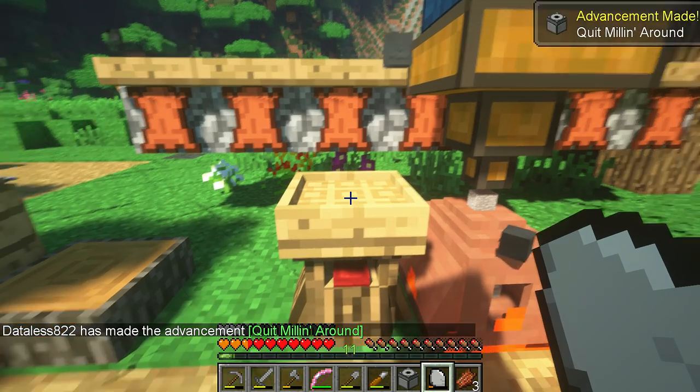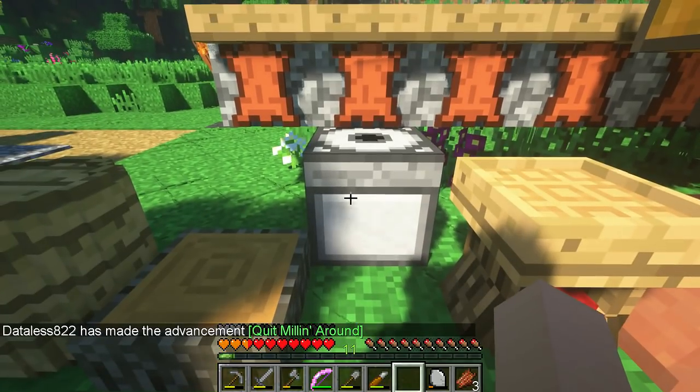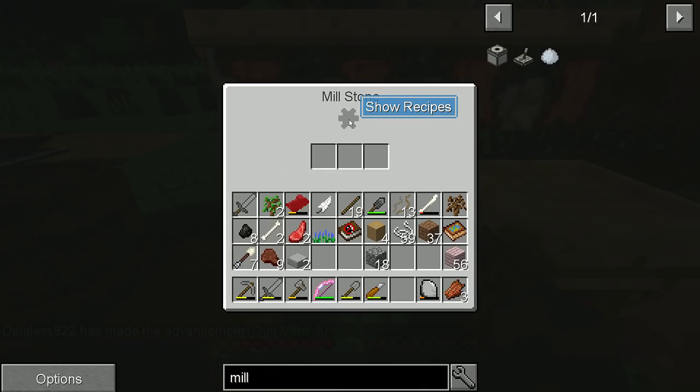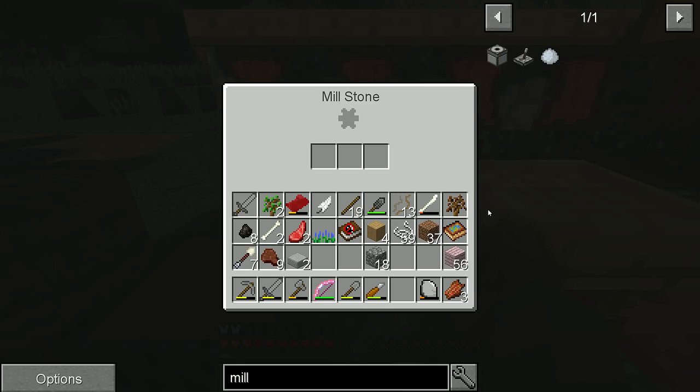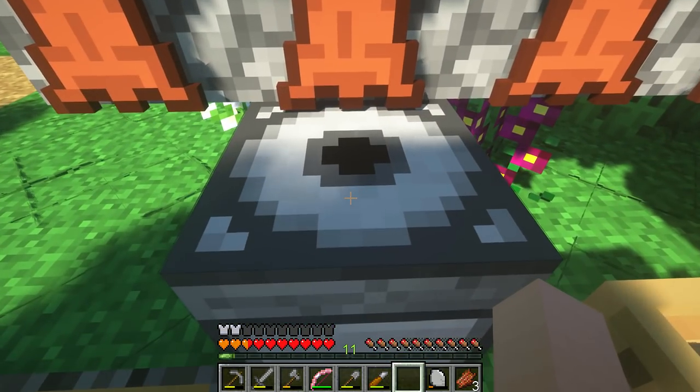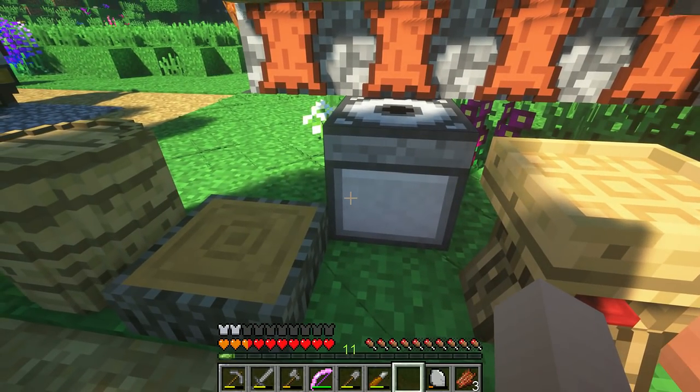This mill will not function, so I suppose we've got to put it one back now. So there's the millstone. Unfortunately, we need this thing called the hand crank — it needs to power early machines like the millstone. We attach the hand crank to this bad boy here on the side and just crank it back and forwards to make the machine work.